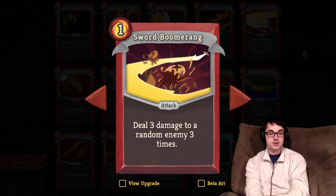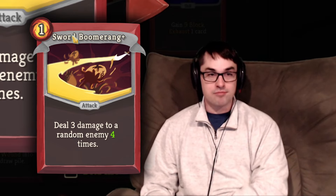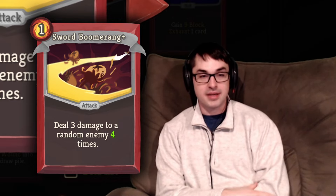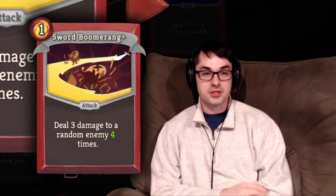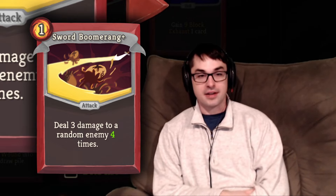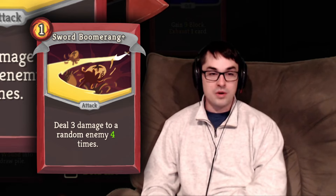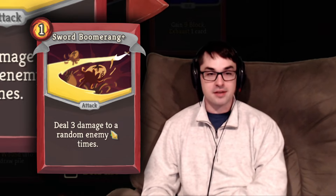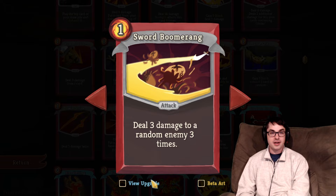Sword Boomerang does random damage to random targets multiple times, and is a great Strength-scaling card since Strength is applied three times, or four times upgraded. The random targeting is a disadvantage in Act 1 — unlike Cleave's reliable AoE, the random targeting can mess with you in the multi-enemy fights prevalent in the act. That said, if you have a couple points of Strength already, this is a really good way to deal damage to big single targets like Lagavulin, Gremlin Knob, or Hexaghost. Low priority on taking Sword Boomerang, but do upgrade if you have Strength — one more hit at minimum three damage, and much more with Strength already.